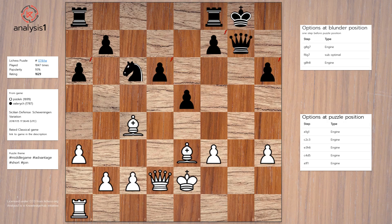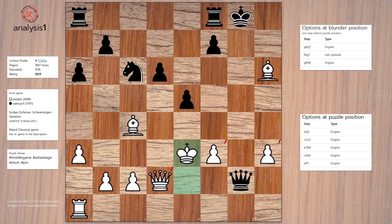Puzzle losing option 3: Bishop takes pawn, Queen to g2 check, King to e3, Queen takes queen check, King takes queen, Rook to c8.